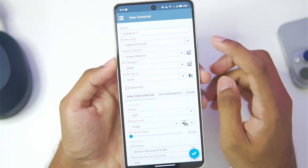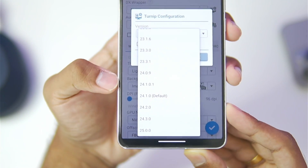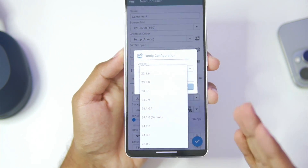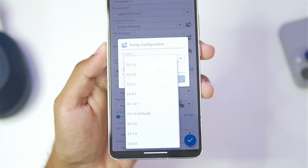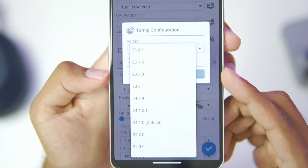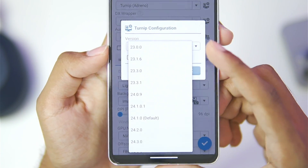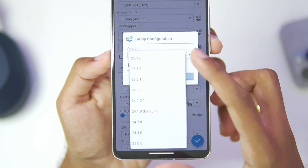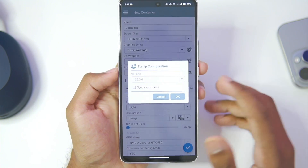Let's start off by creating a new container. For the graphics driver we'll select the latest 25.0.0. The best part about using Winlater Frost is that you get a lot of graphics drivers — for example, I know some games that only work with 23.3.0 and others that only work with 23.0.0, which means those games should work in Winlater Frost because of the wide selection of Turnip drivers.